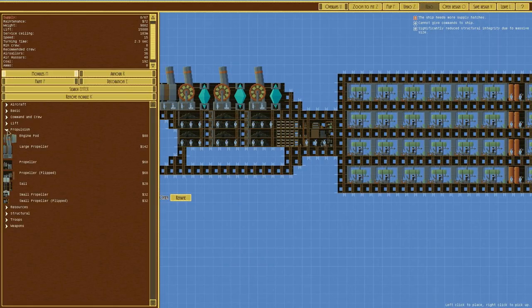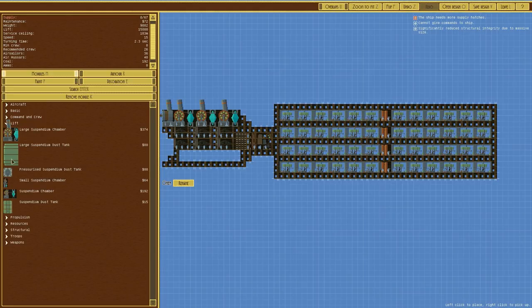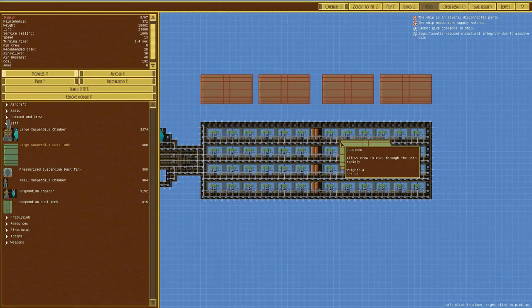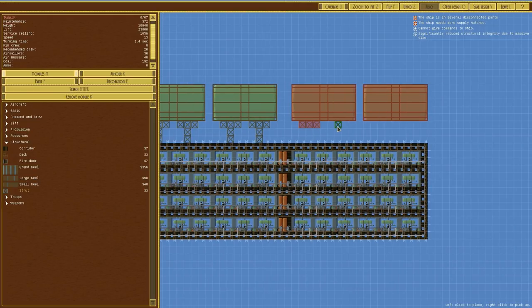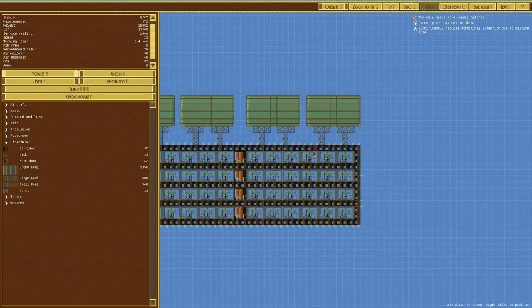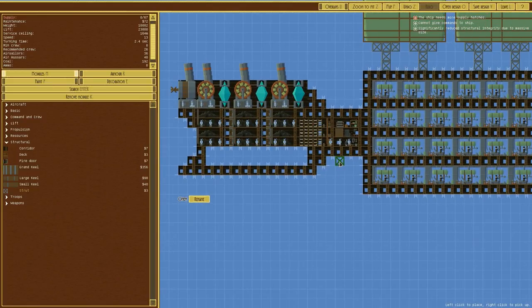We also significantly reduce structural integrity because of its size. The only way to fix that would be to put keels on it, but then that would make it even heavier, so we're not going to bother. I'll probably put some suspendium tanks in - yes, I'll do just that to give it a little bit more lift, with structural struts. That gives it an extra 50 meters of service ceiling increase - not too bad.